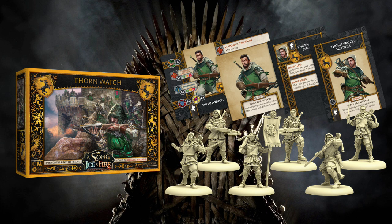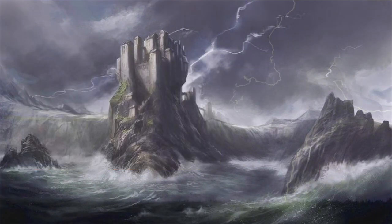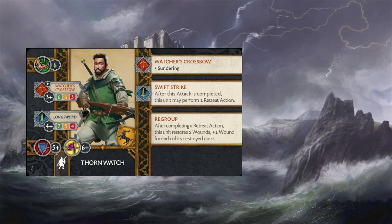Taking a look at their card, for seven points we get a Renly Loyalty Unit — it's a good thing because we've been wanting something else besides Rose Knights. Flipping over to the front of the card, we have a movement of six. They have a short-range attack called Watcher's Crossbow that hits on threes, with a decay stat of 6-6-3. For their melee attack, they have the Longsword that hits on fours with a 7-5-4 decay stat. They have a 5-plus defense save and a 6-plus morale.